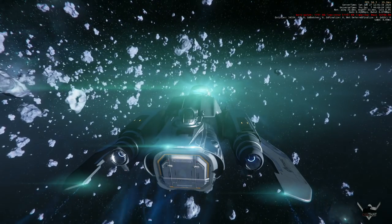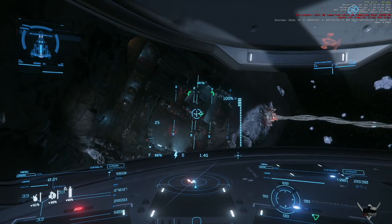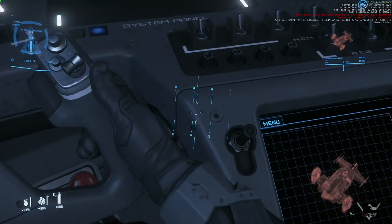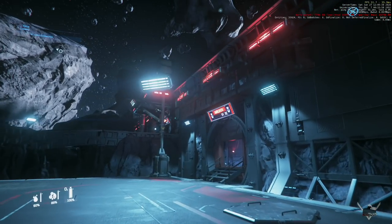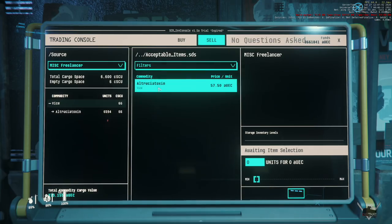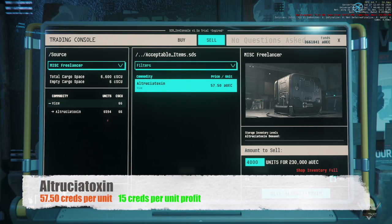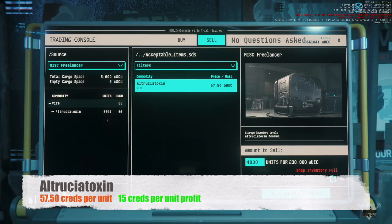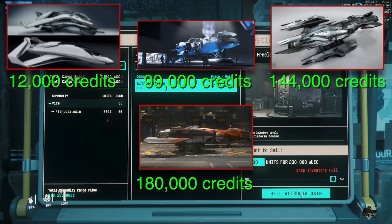This is where smaller ships get a win on the board — Caterpillars and Carrots are too long and too wide to get landing permission here, but Andromedas and smaller ships will fit right in. Short jump from Daymar, short hop down the elevator, and one or two short transactions at $57.50 a unit gets you a profit of 15 credits per unit. That's 12,000 for a Titan, 99,000 for a Freelancer, 144,000 for an Andromeda, and if you have a Max, that's 180K in your wallet.